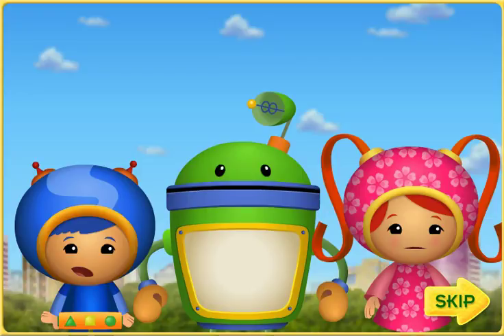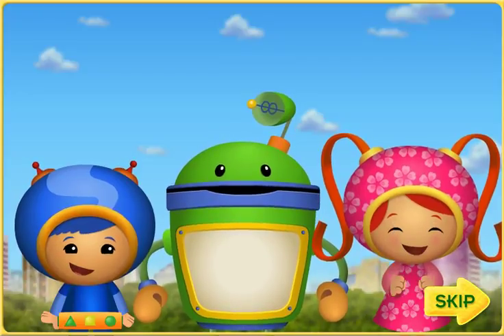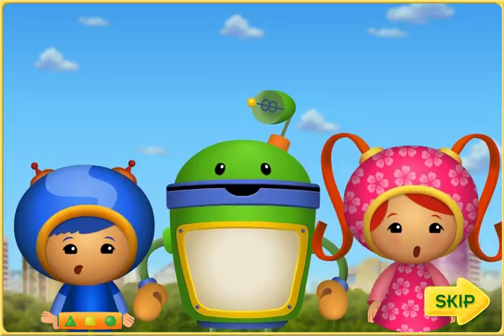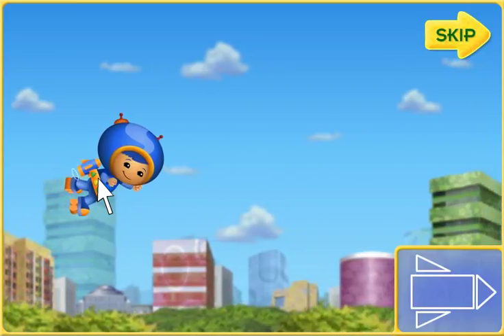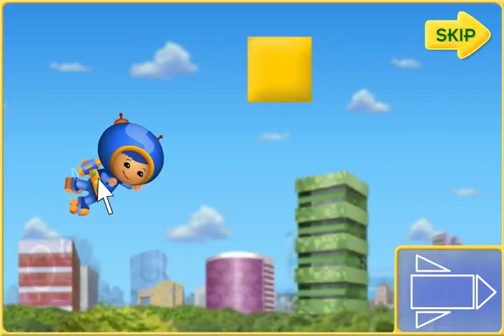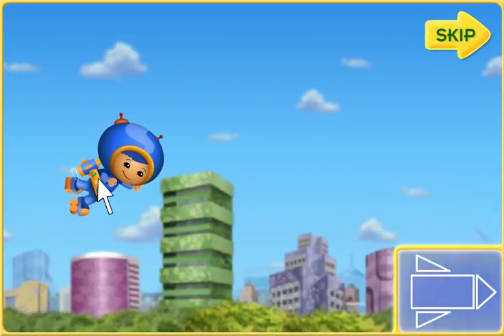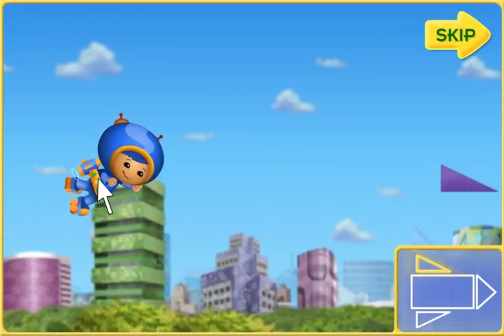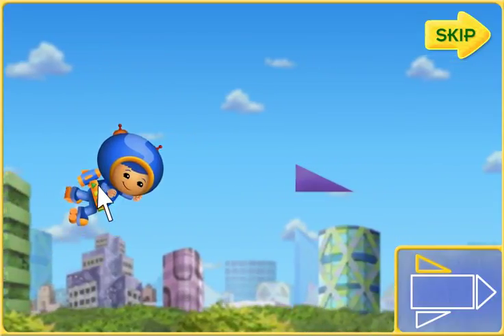Will you help us put the kites back together? You will? Great! Team Umi Zoomi, ready for action! Umi friend, I need your help to build the kites. If we find all the pieces in the sky, we can put the kites back together. The blueprints will show us the shapes we need. I'll zoom through the sky with my super jet pack.